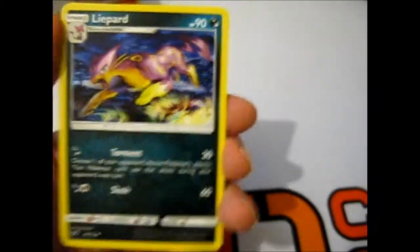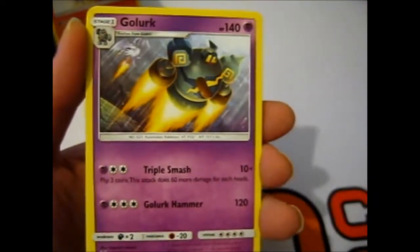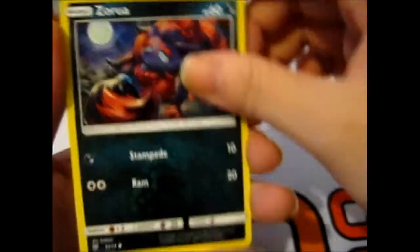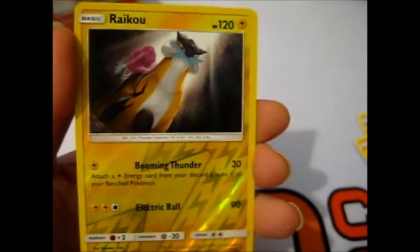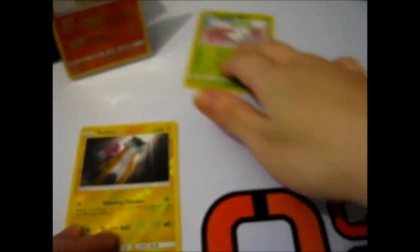Raikou Reverse — that's nice for a reverse. And the rare is a Shaman. Putting the legendary reverses in a separate pile. Oh, that's such a cute Pikachu.